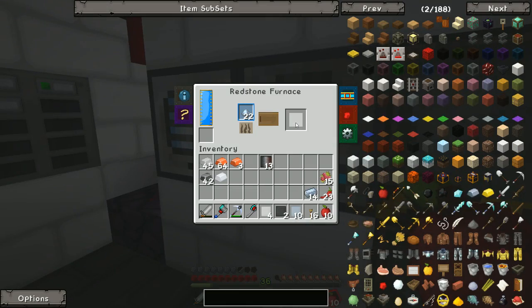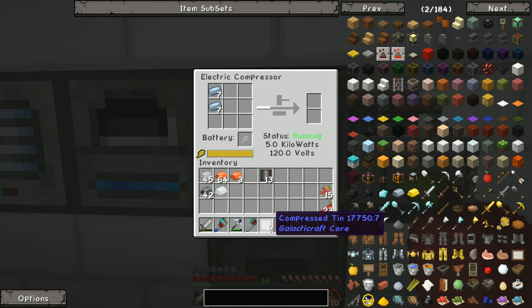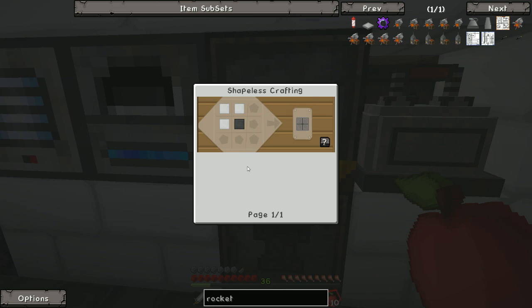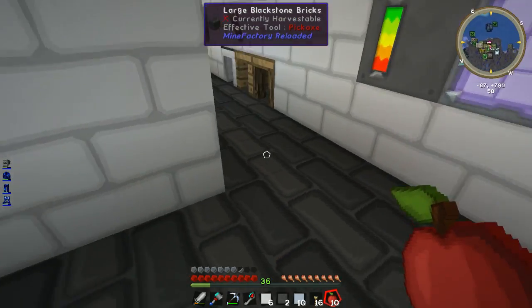I need a compressor. I'm redstone furnacing tin — there we go, I can smelt some more tin up now, compress some more tin. So we've almost got enough. For the rocket engine I need six tin and one compressed steel. I've got the steel and I've nearly got the tin — in fact I have got the tin.